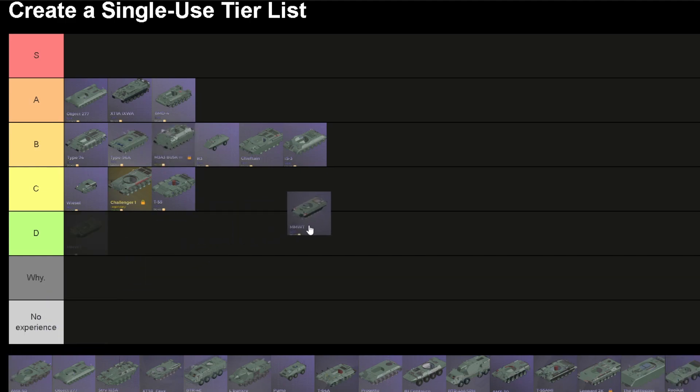MMWT hull. It has hydropneumatic suspension, good speed, but no armor — you can die from a machine gun to the sides. The front has NERA and composite, so you won't be dying from a 12.7mm to the front. It's very quick and relatively low profile, although a bit long. It's going on A, below the BMD. The BMD has three crew members; the MMWT only has one.